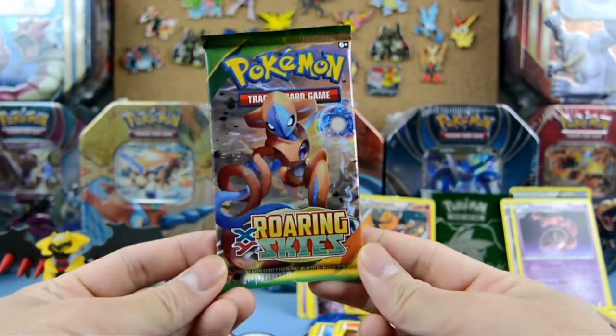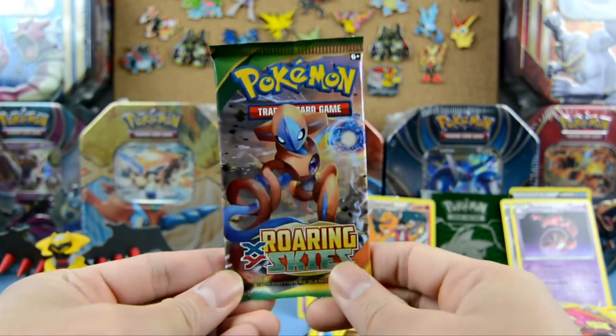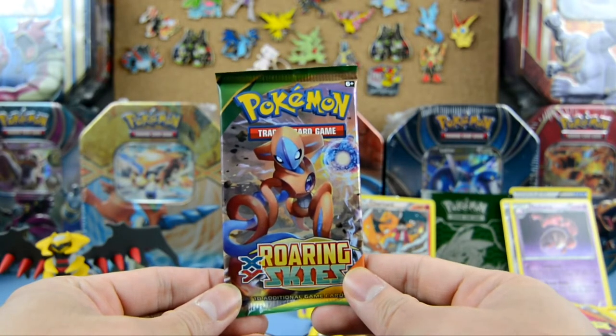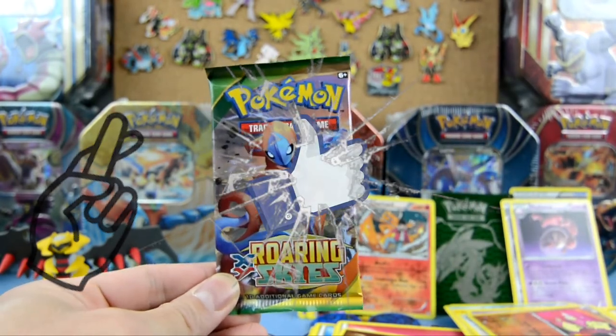Last pack — Roaring Skies, with Deoxys in the front and in the back. I need you guys's help — cross your fingers and smash that like button! Let's do it!